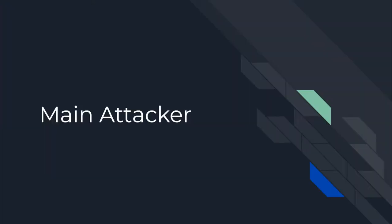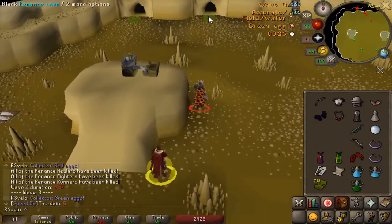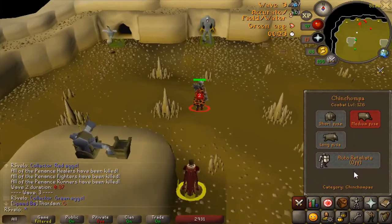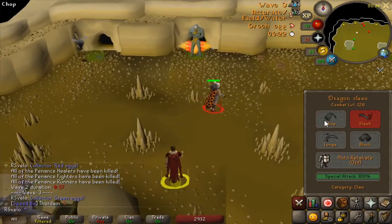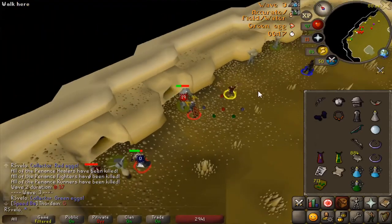For the main attacker, you'll want to have melee gear equipped with Chinchampas on medium fuse. Skip getting arrows and run straight up to the first fighter spawn. Tag the first fighter with a Chinchampa, step north a few squares, and use the Dragon Claw Special Attack. Continue killing fighters with your claws until 24 seconds.